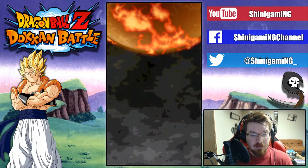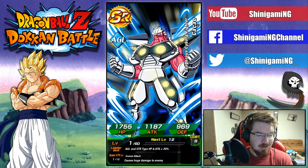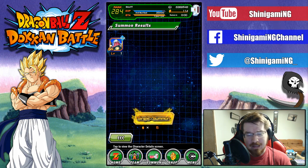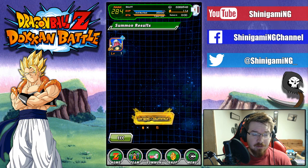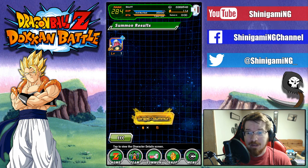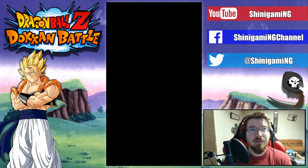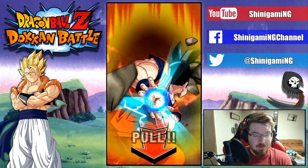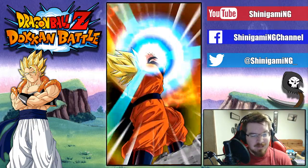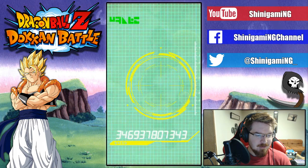So far on this banner the best I've gotten is SRs, and they haven't even been good SRs. That White Hot Face Off Goku can doken into a Super Saiyan God Goku, and then I think he dokens a second time into a better card. I already have him fully maxed out super attack. I've pulled him so many times. I don't think I've dokened him the second time yet — I was still farming his medals very slowly.